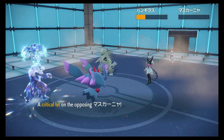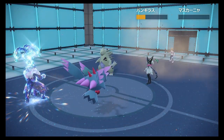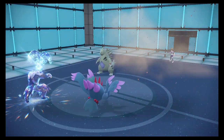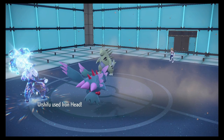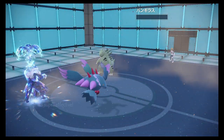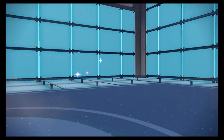A KO and some chip damage — another crit, sweet, two crits! Hell yeah! Sometimes it's nice that you have a Scope Lens on your Fluttermane. And there's the final hit nice — Rocky Hammer chip to take down my Urshifu, that's okay.